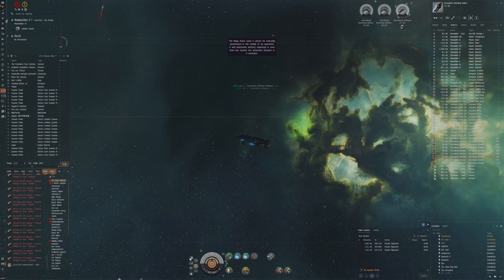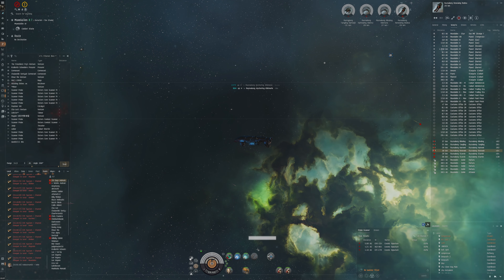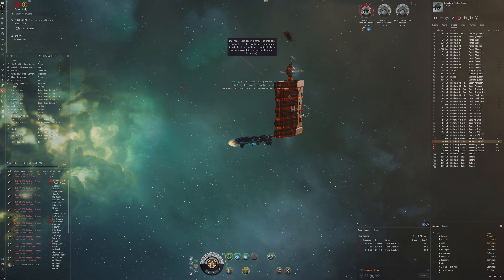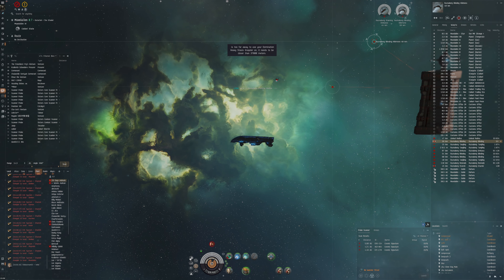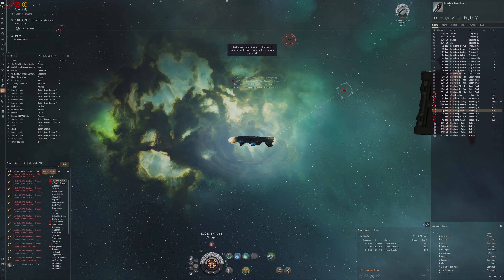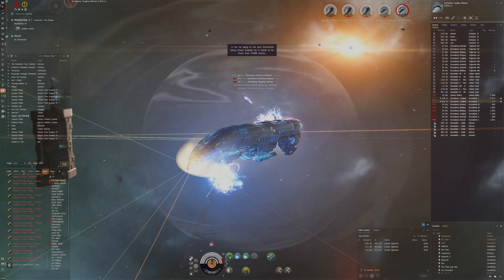Oh, destroyed! This is really fast - it felt a lot faster than the Golem actually. I think it might have to do with our range - the optimal range mod is on. This is also good in terms of tracking ability because they were at a little bit of range, which enables us to get better transversal on the small stuff. Easy! It's always good to be able to take out the small stuff. Let's sort by distance on the general tab. This feels really great actually - I forgot how good the Paladin felt.